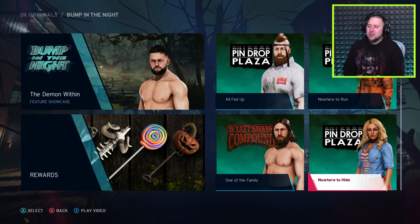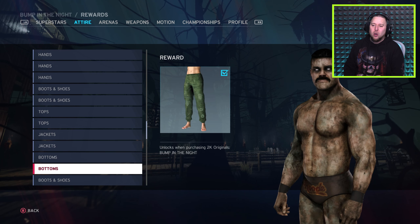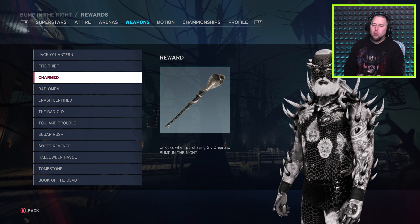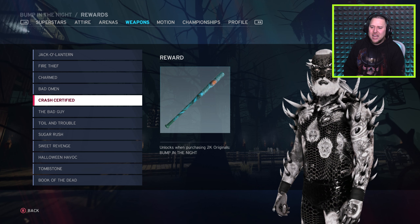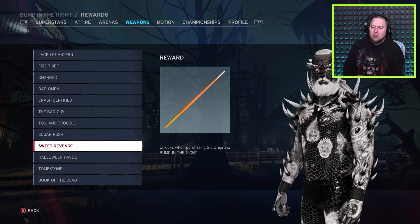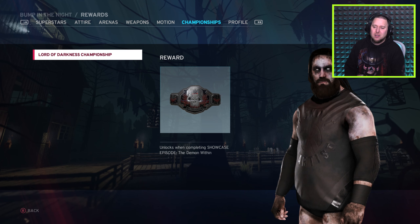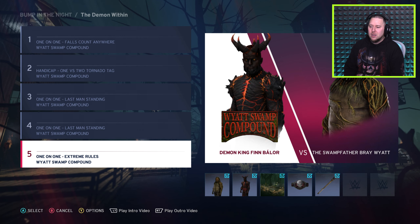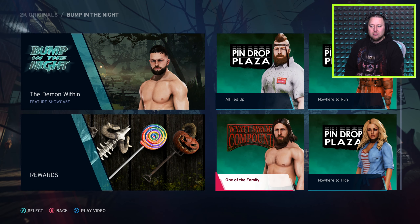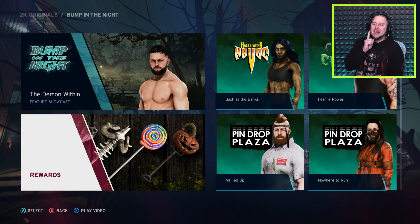Does anything else unlock once we do all of them? That's it — we've actually unlocked every single thing now. Everything is unlocked, all this juicy stuff for my player creations. But wait — all the stadium... 'Bump in the Night,' how did I not get that? I completed Bump in the Night! You see that down there — instead of unlocked? This is where you find this stuff. Unless there's more different towers coming and you unlock it that way — that's the only thing I can think of.